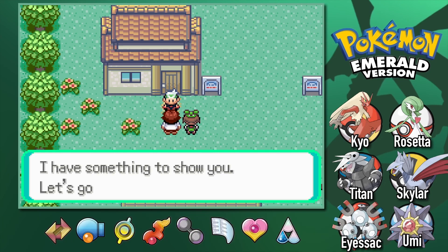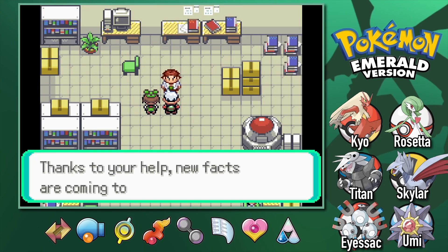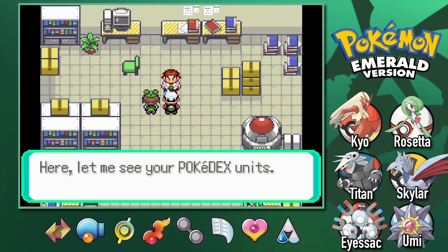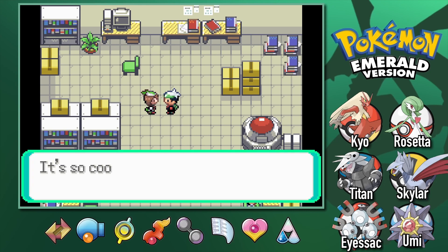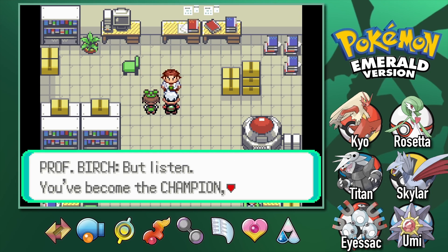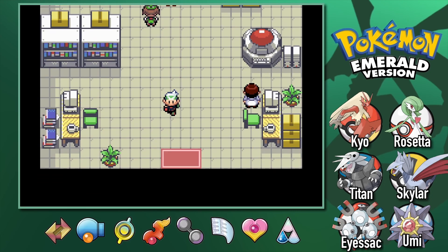I'm going to be quiet for this part since I made a mistake reading the text dialogue — I mean, in this episode — because I already did it last episode. This is pretty redundant. We've been upgraded to the National Pokédex. We're now done with that section.